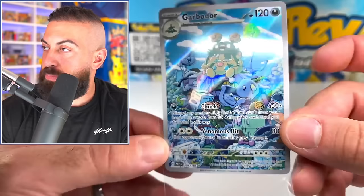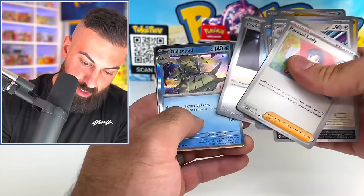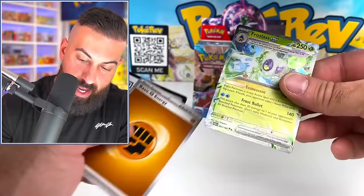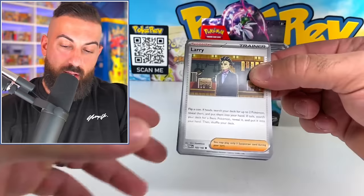That is a cool future card. Frostlas EX - that's going to be a Terraform card. Kind of like the Mewtwo one, but honestly the Mewtwo one is pretty sick. That was a really nice first pull - I was not expecting that.